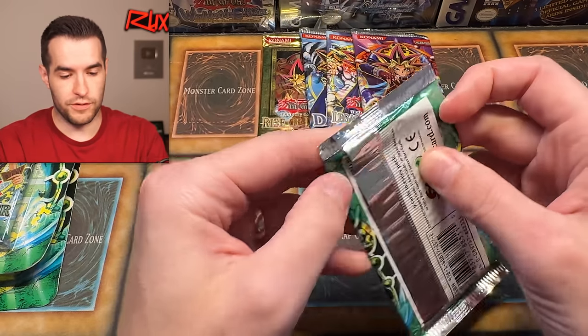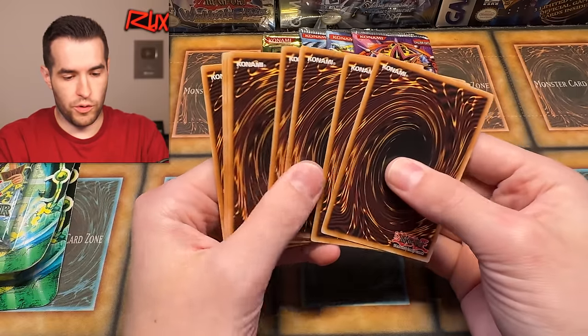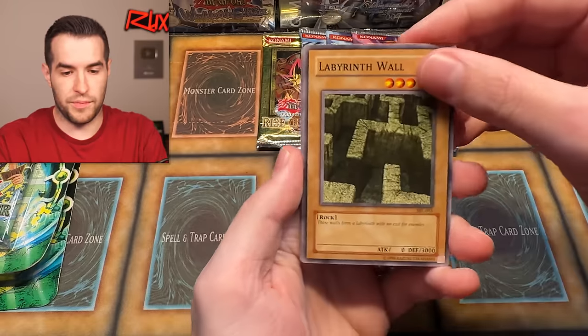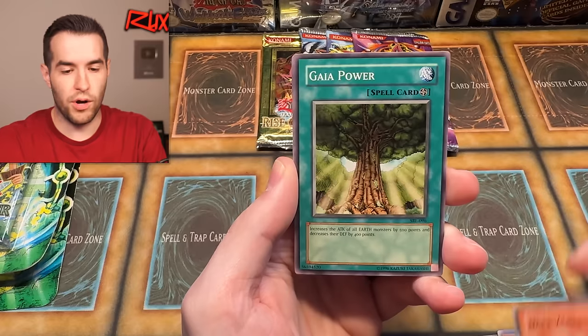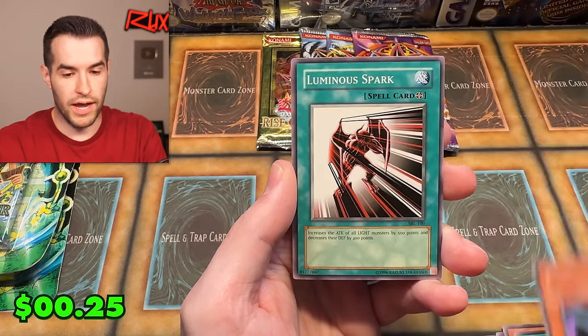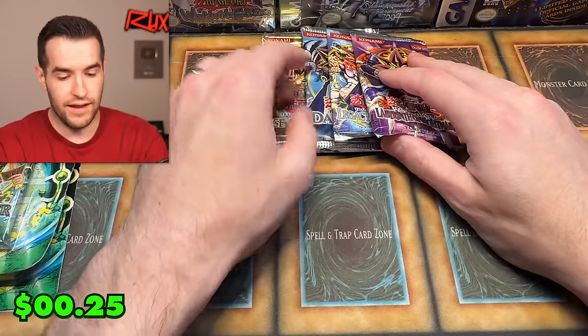We have five to seven packs left. Let's open Spell Ruler — the last one. Still haven't opened LON yet. Spell Ruler four, Flippity Flop was correct, so I think this is a 2013 pack. Labyrinth Wall, Rising Air Current, Commencement Dance, Red Archery Girl, Weather Report, Dark Zebra, Gaia Power, Flying Kamakiri number one, and a Luminous Spark. We've definitely cooled down from the beginning, but the beginning was so insane that it makes sense.